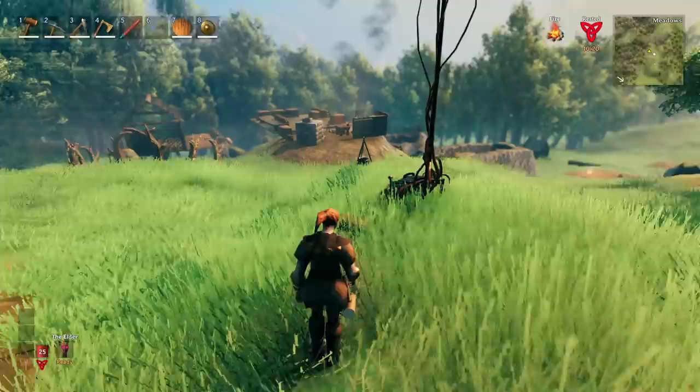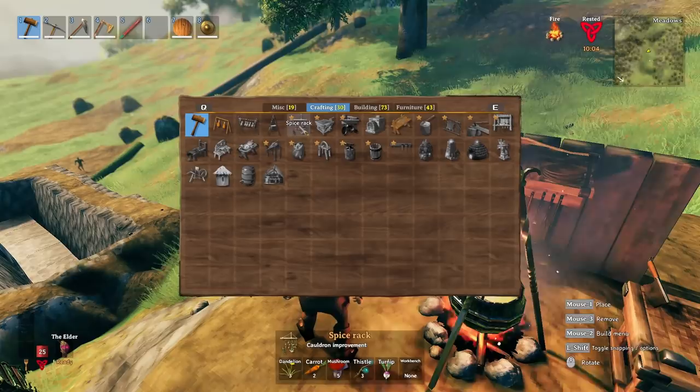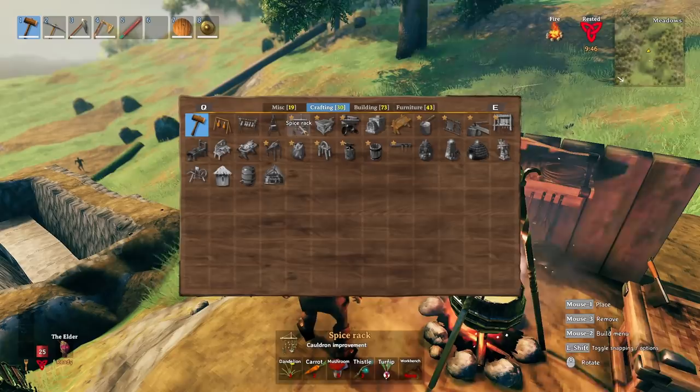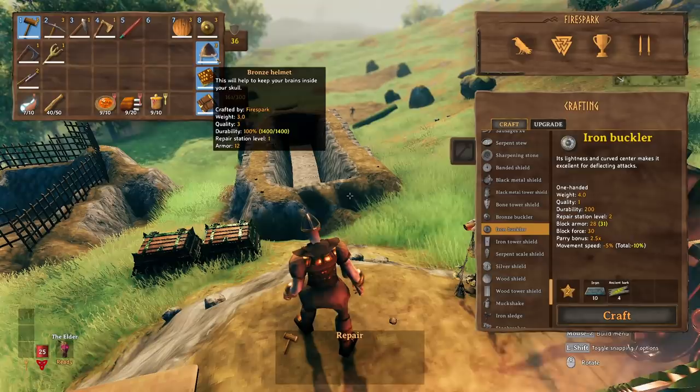You can also make onion soup once you get turnips and upgrade your cauldron to level two. You do that by making a spice rack, which needs dandelions, carrots, mushrooms, thistle, and turnips. All of those except turnips come from the meadows and the forest. For turnips you'll need the swamp, but I'm going to show you how to handle the swamp.